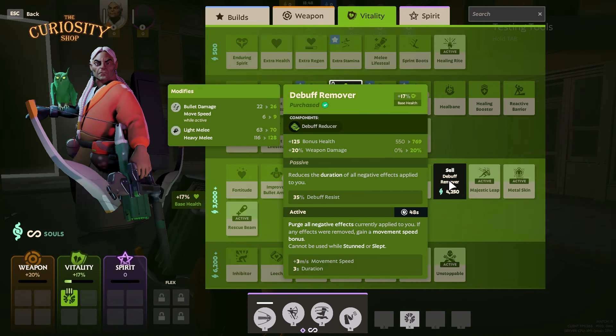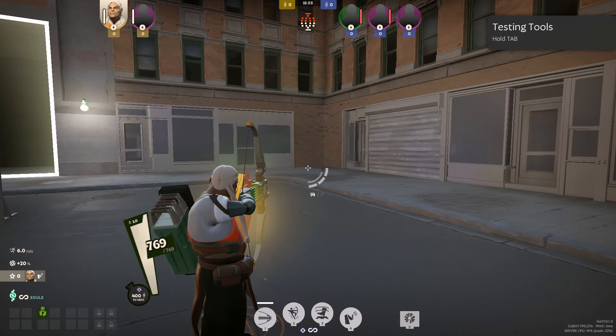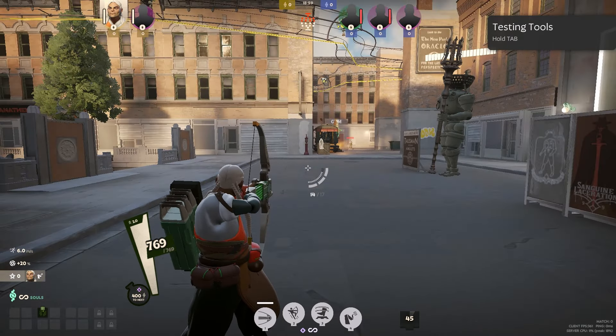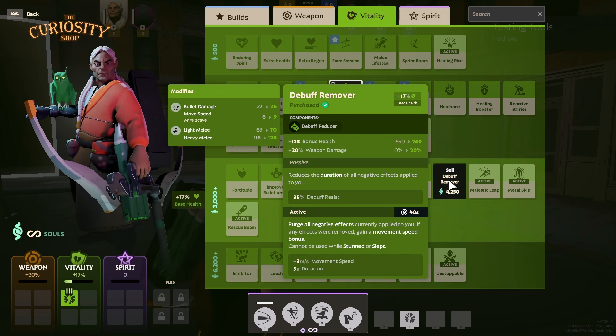Next item is Debuff Remover. While it's pretty straightforward — you get rid of any negative effects currently applied to you and it gives bonus movement speed — it's definitely a must-pick item if you're against characters like Infernus, Pocket, Ladyguise, or any characters that apply bleed damage or tick damage.